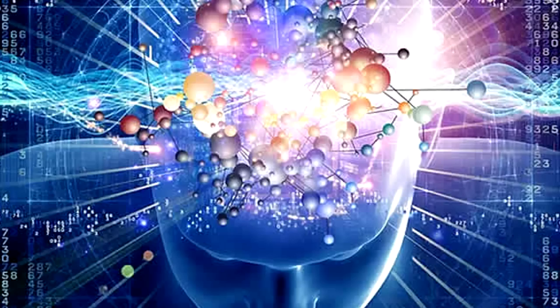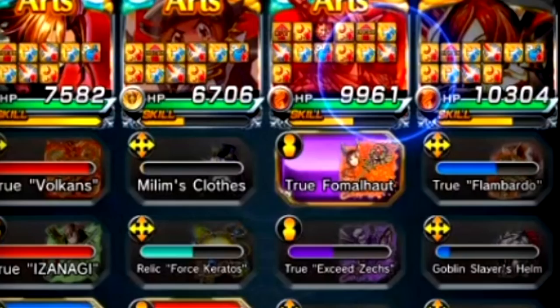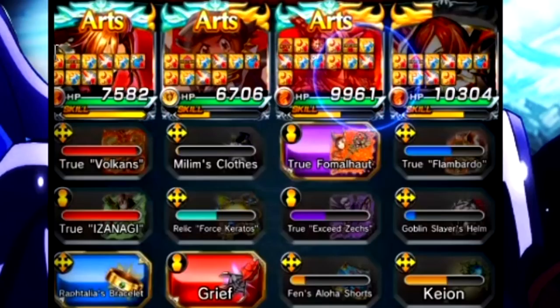For equipment, use your brain. We're dealing with poison, so bring cleanse and poison resist. For damage mitigation, bring physical damage resist, earth damage resist, or just regular damage resist. For everything else — art gen equipment, CT — the usual stuff. You guys have been through this enough times already.